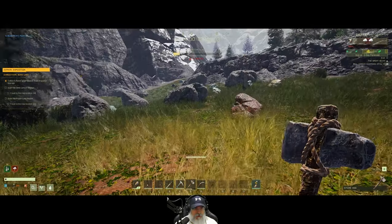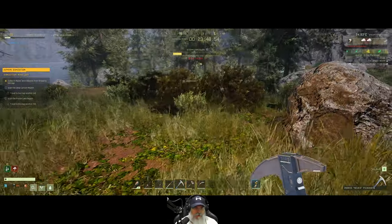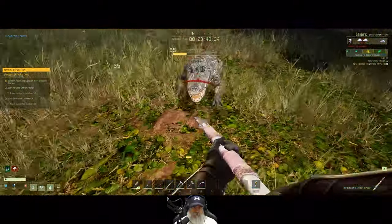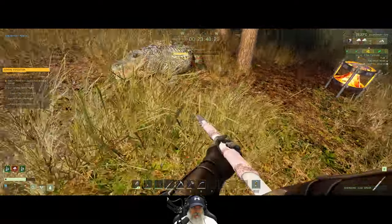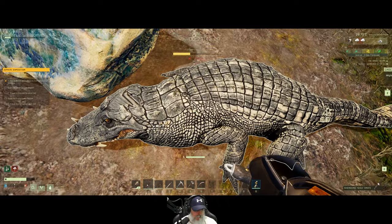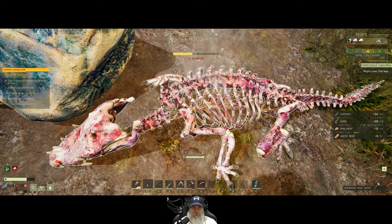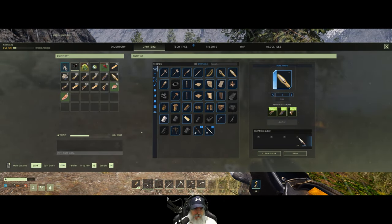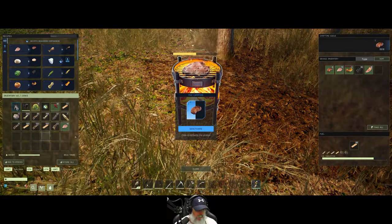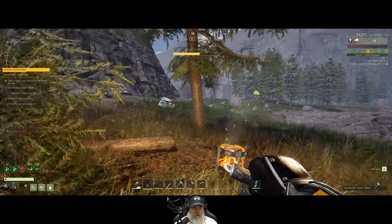I want to craft a wood hammer too so we're gonna need some stone for that. Just got the attention of another crocodile. We must have had a lucky crit on that other one we killed. We got bit a couple of times but no critical, so can't complain too much. He delivered us some meat, leather, and more bone arrows. Oh, some white meat even. I guess this thing does run during rainstorms — that's good to know.